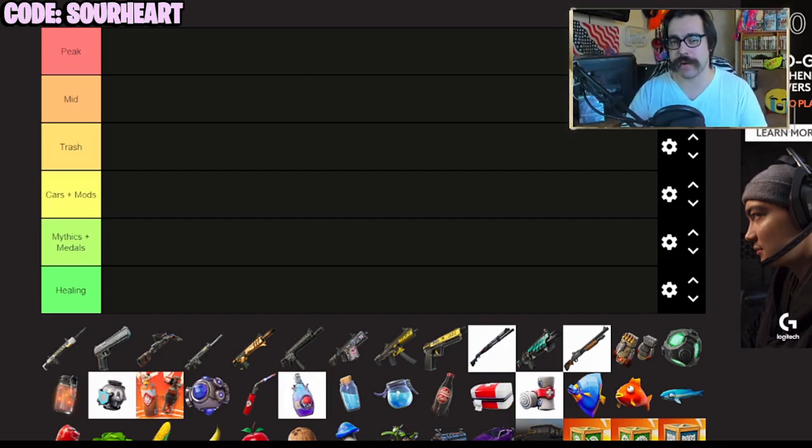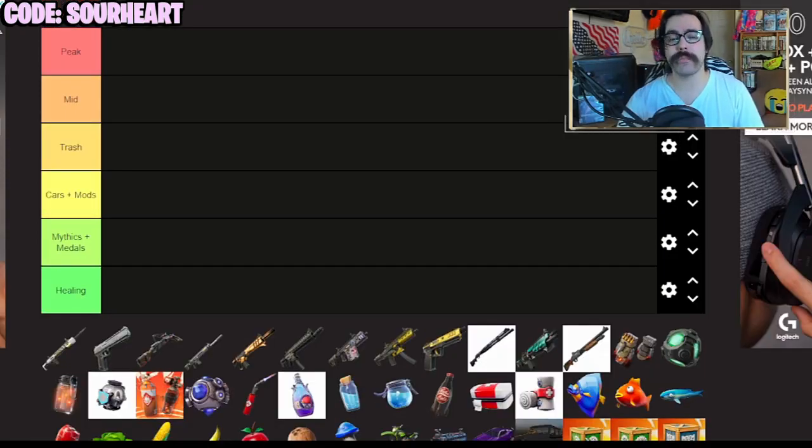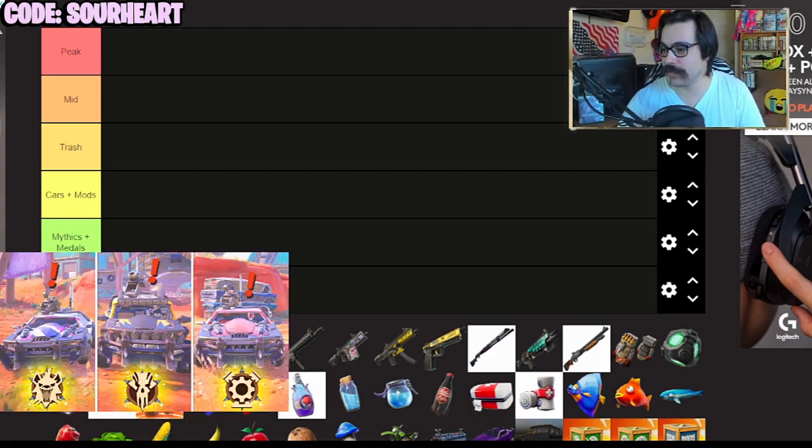Use code Sourheart in the Fortnite item shop. Now as you can see, we actually have all of these items right here. It includes weapons, healing, vehicles, mods, and there's even a couple of mythic things on the map as well. But that all pales in comparison to the true meta of this season, the real ultimate power of Fortnite Wrecked — and that is the vehicles.